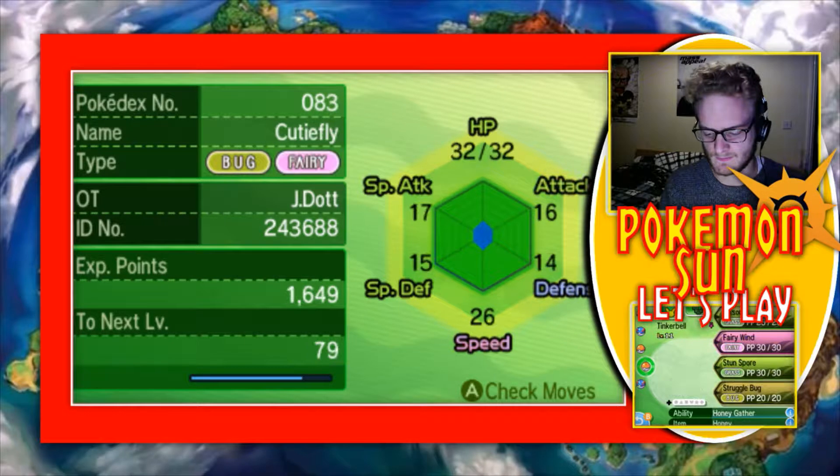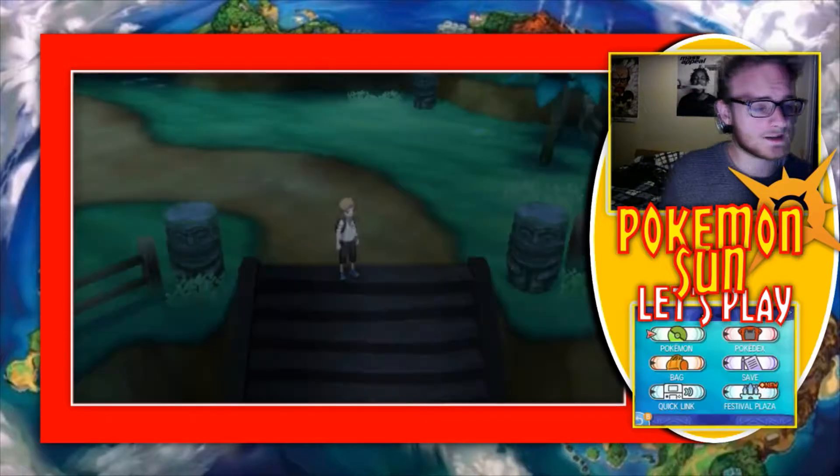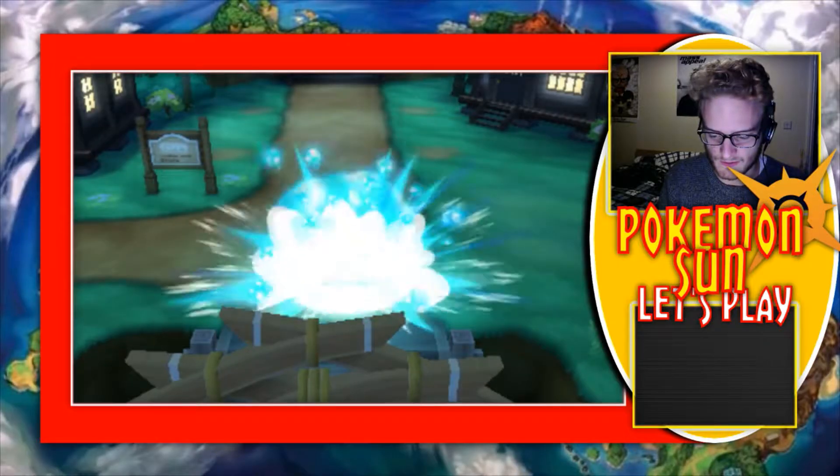We also have Tinkerbell, the level 11 Cutiefly. I don't think she's going to stay on the team very long though. But we want to get off Melemele Island in this episode and go do bits somewhere else. I think we're going to go on the Tauros for a bit. Let's go.